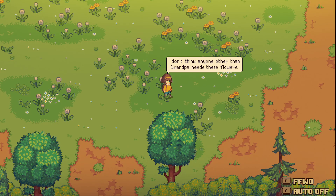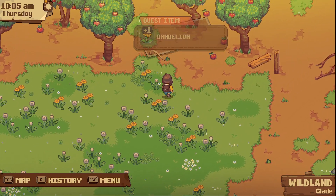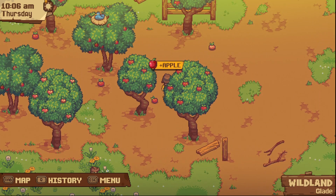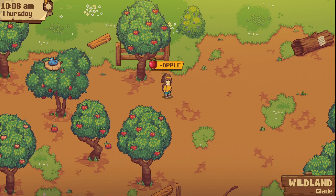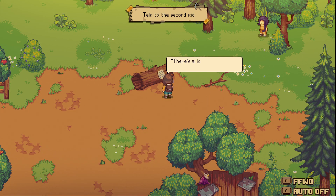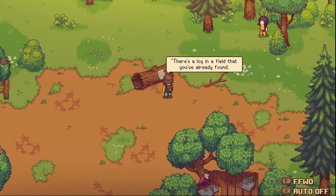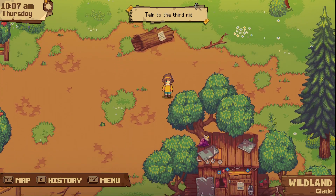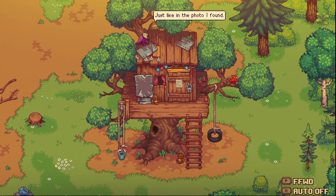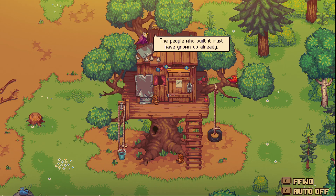Got extra dandelions for grandpa. Finding apples. Spotting something on a roof - it's a riddle: 'There's a log in a field that you've already found. Next find a rock, have a good look around. Or just try diagonal left from the bird's eye view. Maybe check over there for a prize fit for you.' Wow, a real treehouse - just like in the photo. The people who built it must have grown up, so now it belongs to everyone.